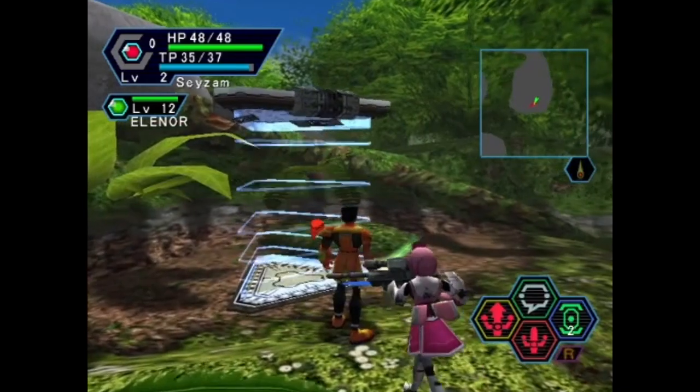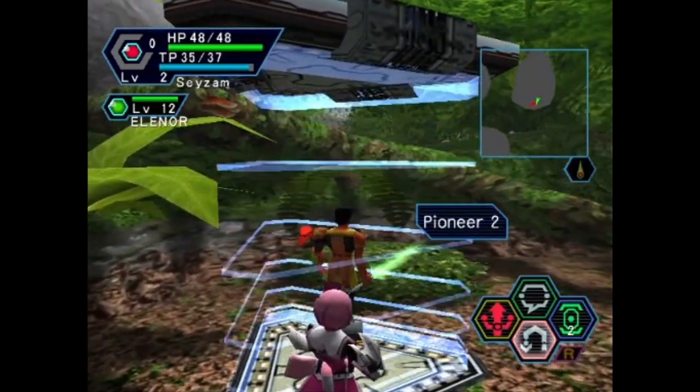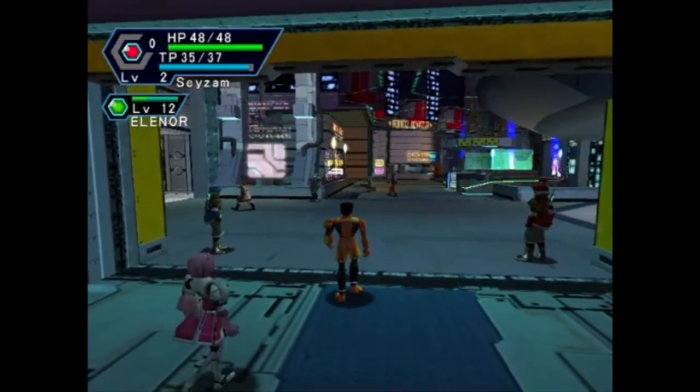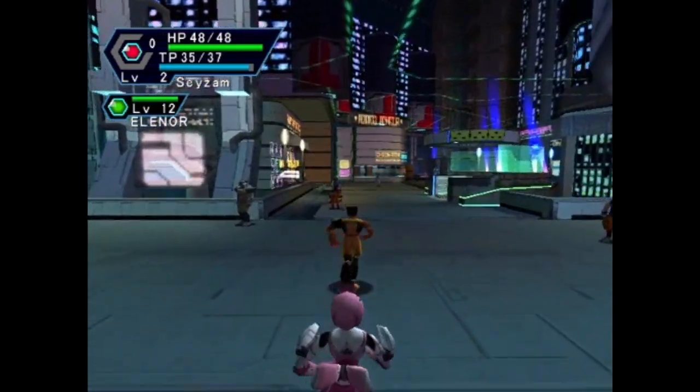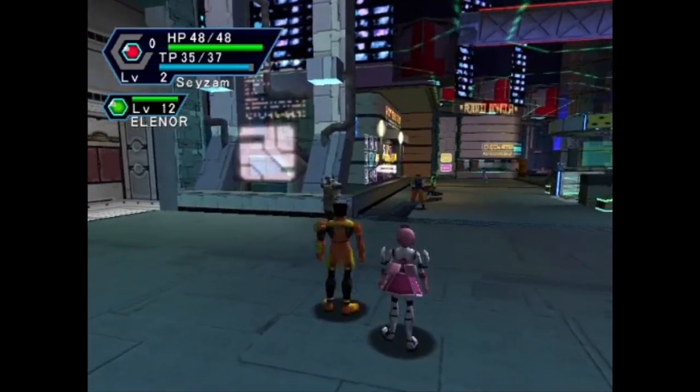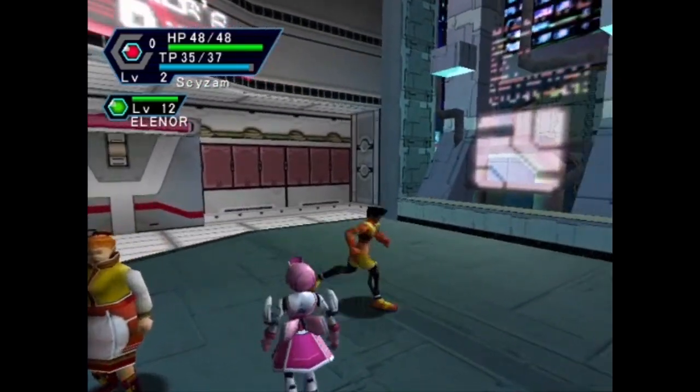Whoops, I wasted a heal! Damn it. They should not have the heal button be the same button that goes back on a menu - that wastes your heal, that's so annoying. Hey, there it is, there over there - can you see it? You mean the exit to the spaceship? Yeah, I've been using it. I can't just see it, I've been using it. So I guess our mission was to take her back to the spaceship - I didn't even realize that's what we were supposed to be doing.